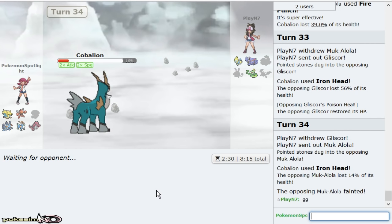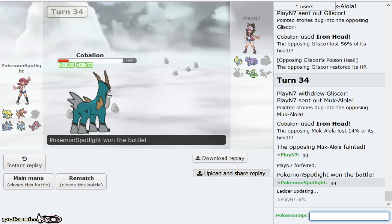So I don't even have to go for a Z move. I don't have to go for anything. I just Iron Head, Close Combat, Iron Head — and Dual Dance Cobalion won. Like I knew the second Muk came in, Cobalion would break through him. I preached that the entire time. But also look how much work my own Manetric does versus him too. Good game.